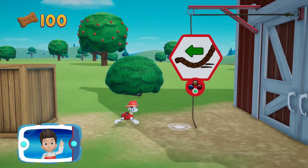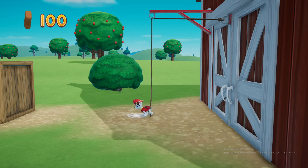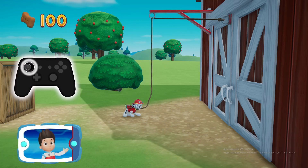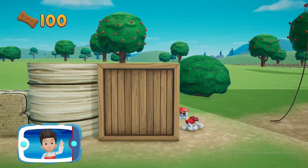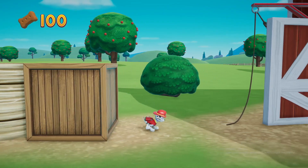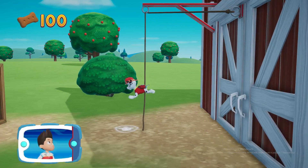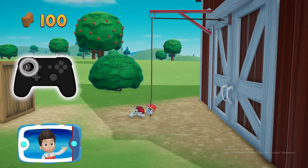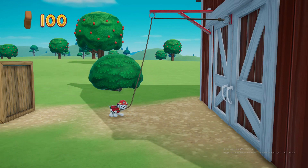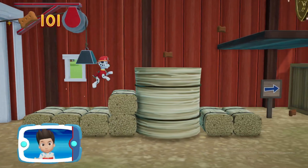You got the pup treats! To pull the rope to the left, move the left stick. Then go quickly — you have to get through the path before it closes.